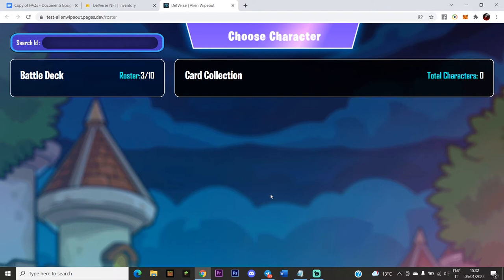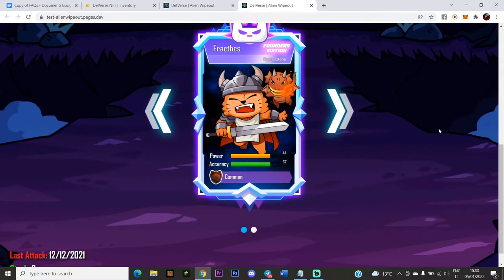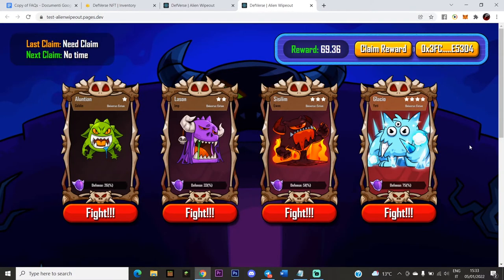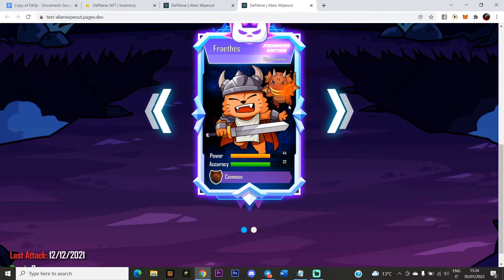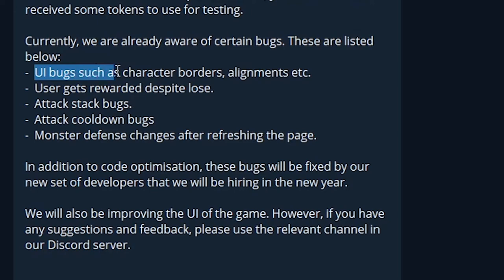Now let's go to the part where we actually play Alien Wipeout. We're on the game page — the link will be in the description. We are already aware there are some bugs on this page and in Alien Wipeout itself. For example, this card's border says Founder Edition, but since it's a Common card, it should just be brown — that's one of the known UI bugs.